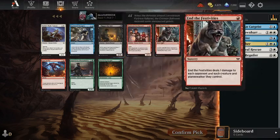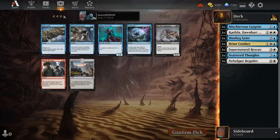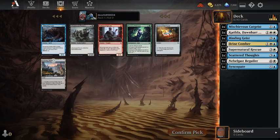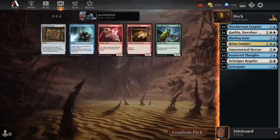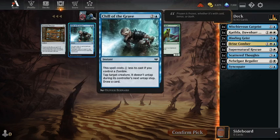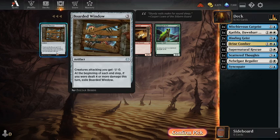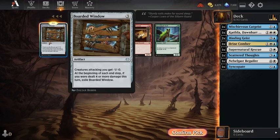Parish Blade Trainee I don't really care about. Let's get a card draw card. Wash Away — a counterspell. Syncopate. Is Syncopate better than Wash Away? I think it is, to be honest. I didn't get Syncopate last time. Binding Geist looks pretty good. Boarded Window, Chill of the Grave — could be okay. Never tried Boarded Window, let's go for it.